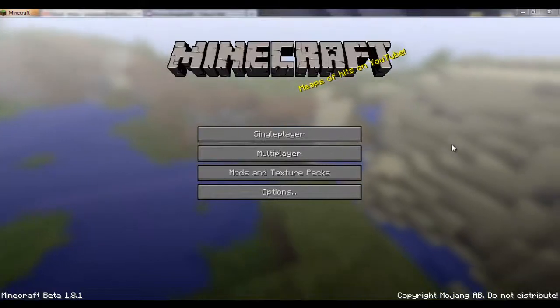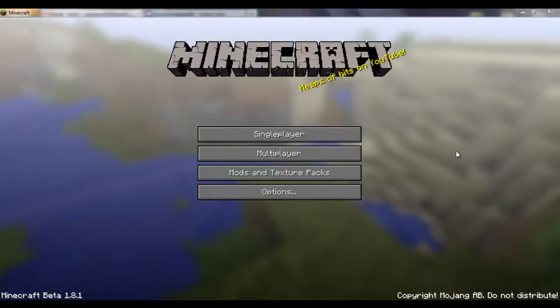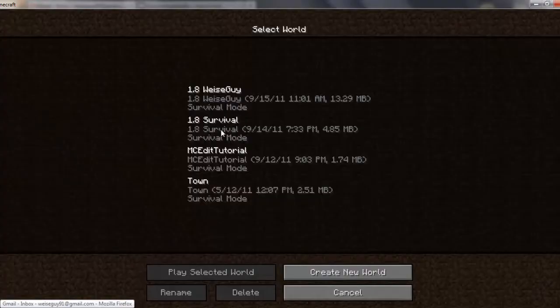Hello everyone, this is Wiseguy91 again. I am playing Minecraft Beta 1.8, and I just updated today to 1.81. I've messed around a little bit on here. I made a 1.8 survival mode, which will be a typical survival. I have that MCEdit tutorial from before, something else I was working on. And I decided to use my name as a seed for the first time, and made 1.8 Wiseguy in survival mode. And I found out that it's actually a very good seed.